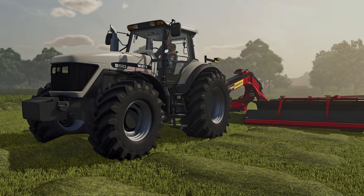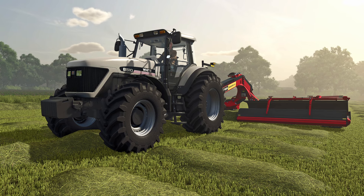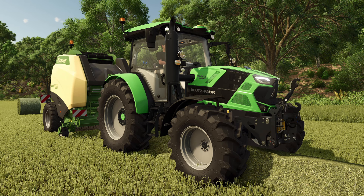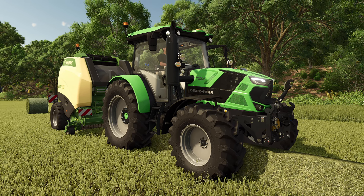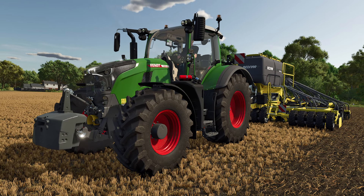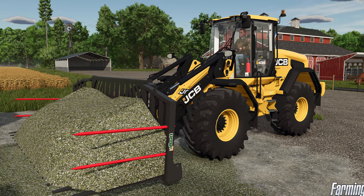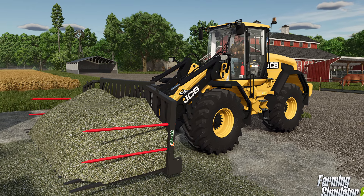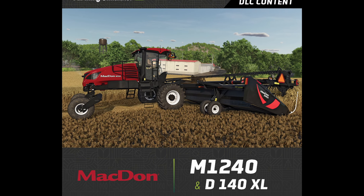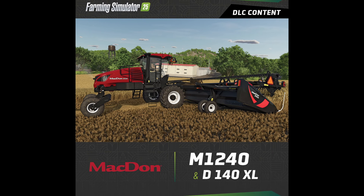Number three would have to be the 400-plus pieces of machinery coming to the game. Over 400 authentic machines and items from more than 150 international top brands — like Case IH, Claas, Fendt, John Deere, Kubota, Massey Ferguson, New Holland, Väderstad, and many more — covering agriculture, forestry, and animal husbandry. We've seen JNM, we've seen Agco White tractors, international trucks — there's a lot included, and I'm excited to see all the new and returning brands in Farming Simulator 25.